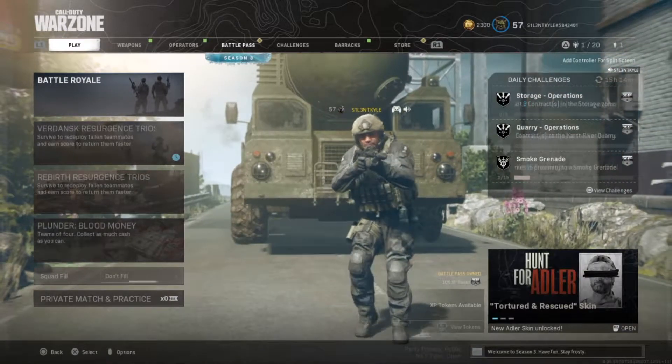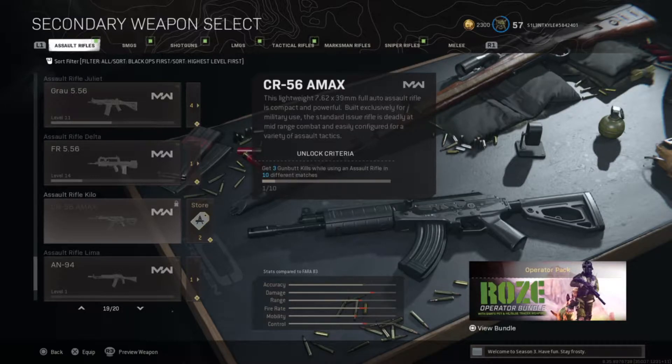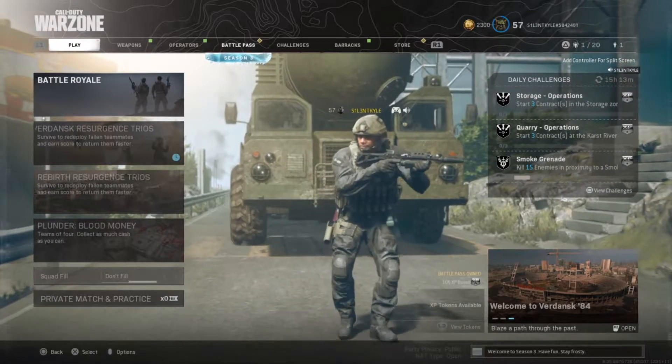Hey guys, it's Kyle again and welcome back to Warzone. We gotta talk about the Faro 83. When I made the AMAX versus Faro 83 in Warzone video, I honestly thought the AMAX was better than this gun. But Season 3 changed things — with the Season 3 update the Faro 83 got buffed. As you can see on screen, statistically the AMAX isn't better than this gun. I think the Faro 83 is a top three gun right now in Warzone.